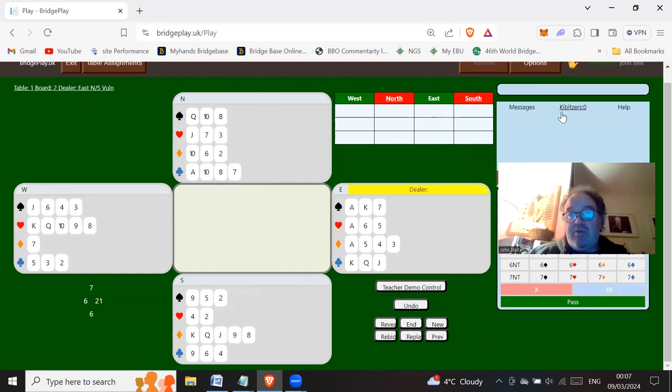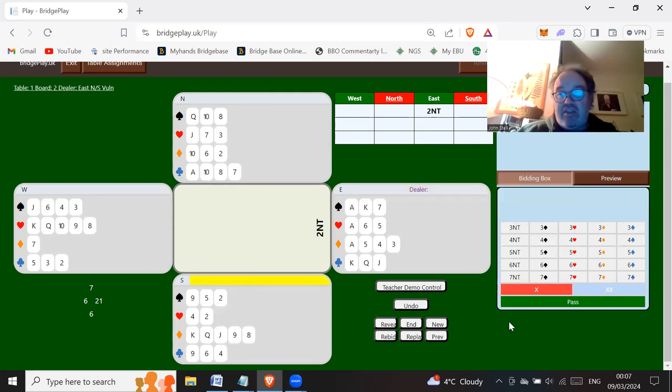Let's have a look at another board. East is going to open the bidding with two no trumps. South passes, west bids three clubs Stayman, north passes, and east bids three diamonds. South passes and then west now bids three spades to show four spades and five hearts. Remember: when you bid the Smolen bid, you are bidding your shorter major.